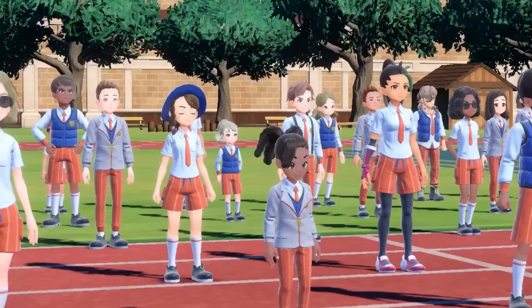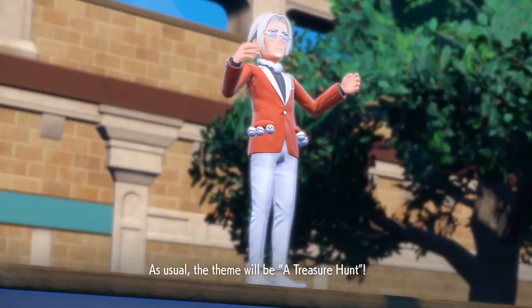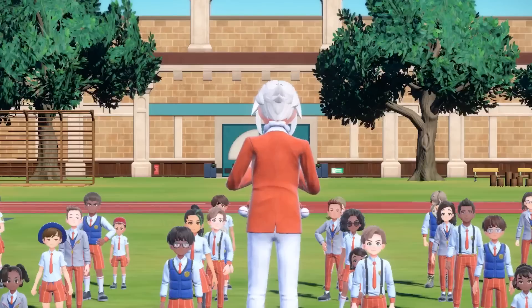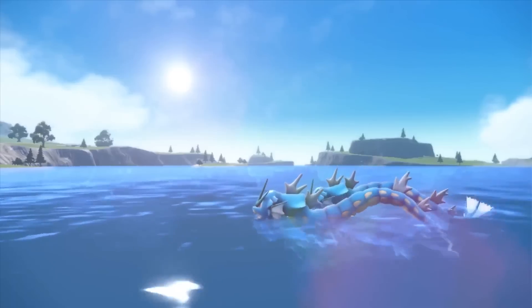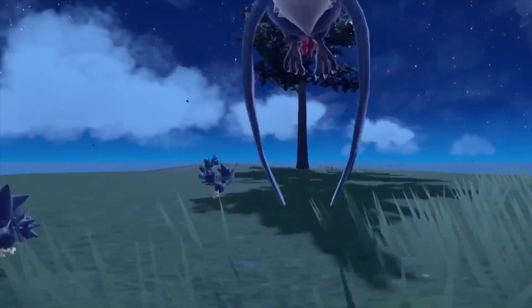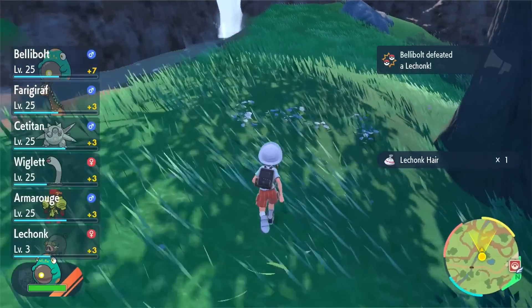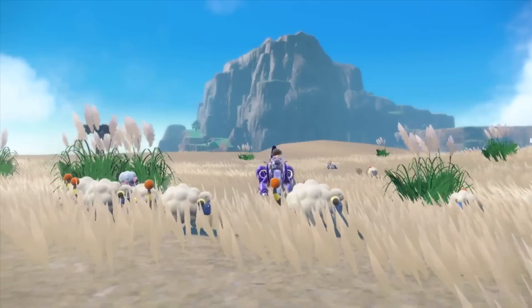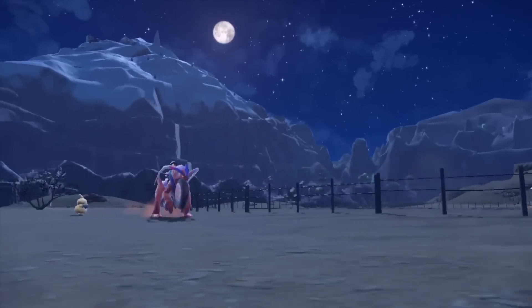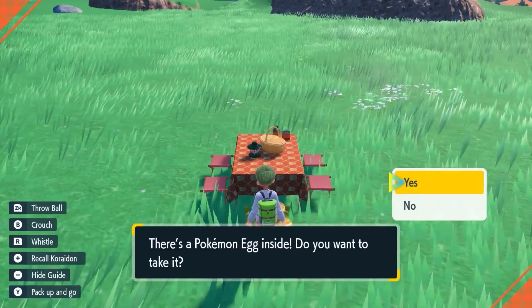Pokemon Scarlet and Violet take place in the Paldea region, widely believed to be inspired by Spain and perhaps the entirety of the Iberian Peninsula. They're the first truly open-world style Pokemon game, which should let you go where you want, when you want, with three different storylines to follow at your discretion. In the demo I played, I spawned by the main character's home with the legendary Pokemon Corridon already in tow and fast travel points to choose from, but I immediately set out to have a picnic and check out the new Let's Go feature.